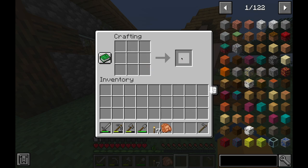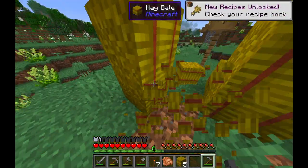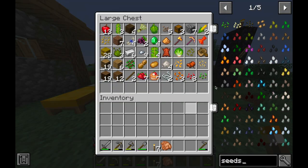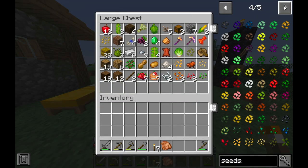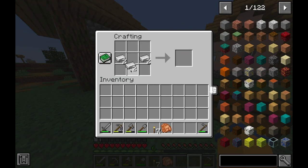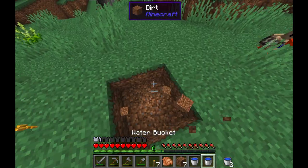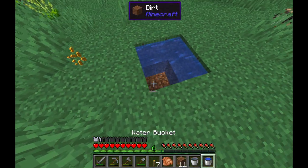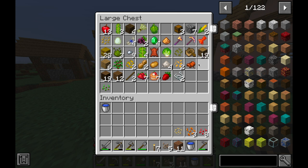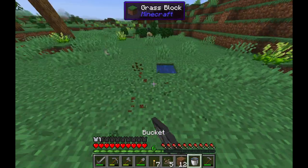So after that power trip I made a stone hoe and grabbed as many hay bales as I could from the village. I just wanted to show you there are four — almost five — pages of seeds right here. Like that's insane, this farm is going to be crazy. So I did the classic infinite water pool in a two by two formation and grabbed as many seeds as I could find and started laying down my first piece of farmland.